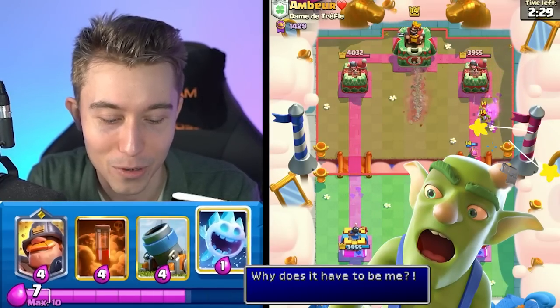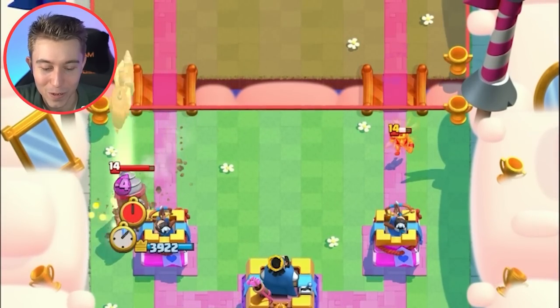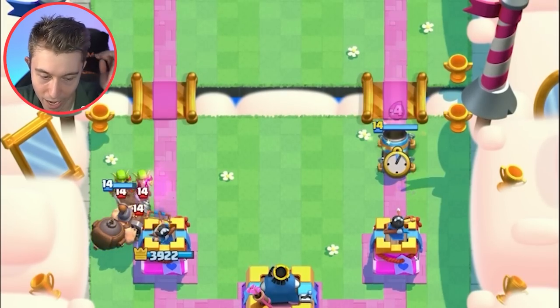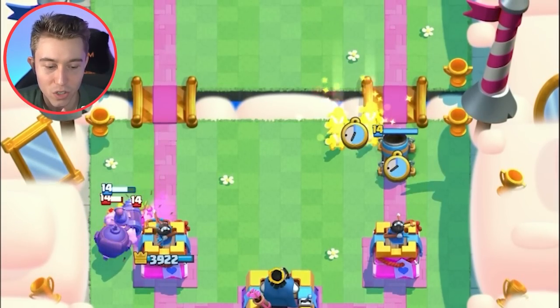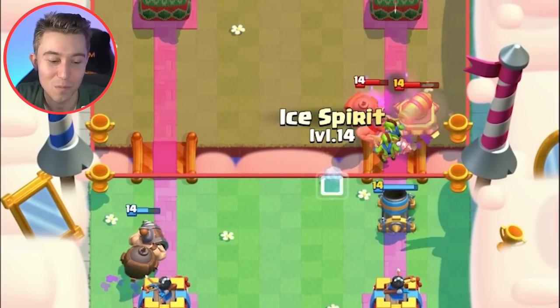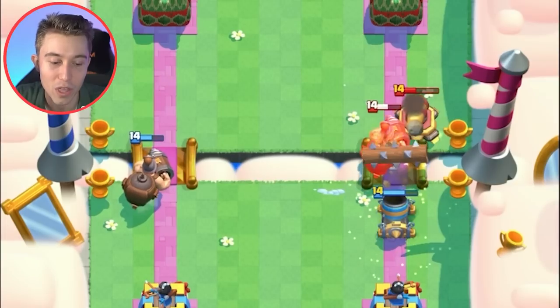I said Goblin instead of Goblins — I just felt it, I had that sensation that I wasn't gonna hit Goblins. We're gonna go in for a Mighty Miner here to soak up the damage. He's probably gonna go for a Cannon. Remember, he doesn't have Log in cycle so we can go in for Goblins preemptively. Those are the predictions that you have to make — if you know what your opponent potentially has, you can just run away with a massive lead.